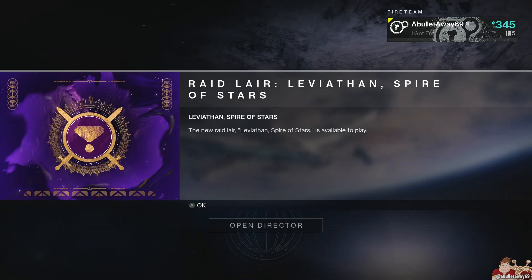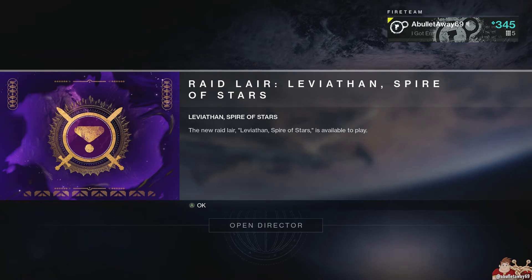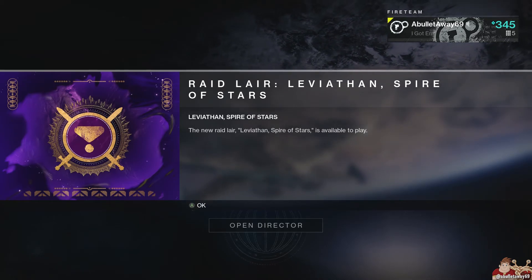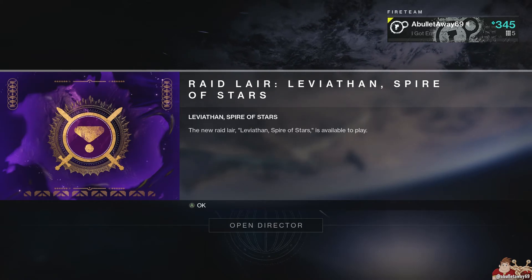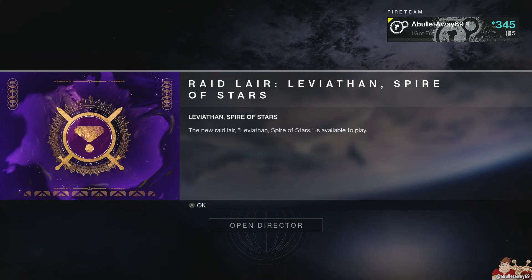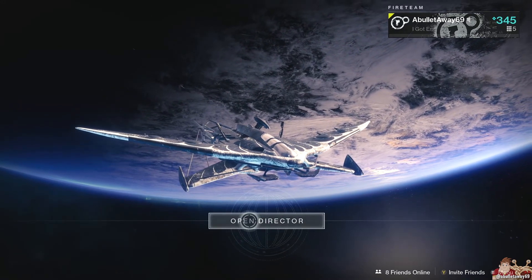Hello, this is Bullet, aka the passive aggressive Sherpa. In today's video, we're looking at where Xur is and what he's got for us. But first, I don't have the Trials info today, because Bungie. But the new raid lair Spire of Stars is live, so if you're into that, have fun.